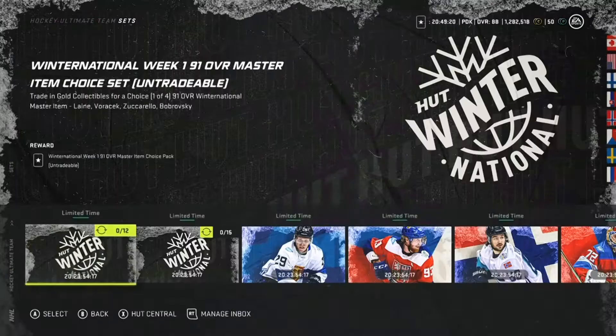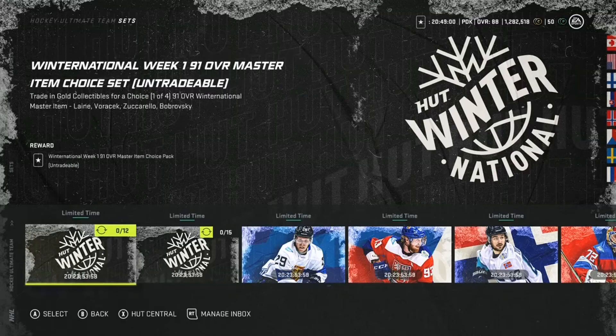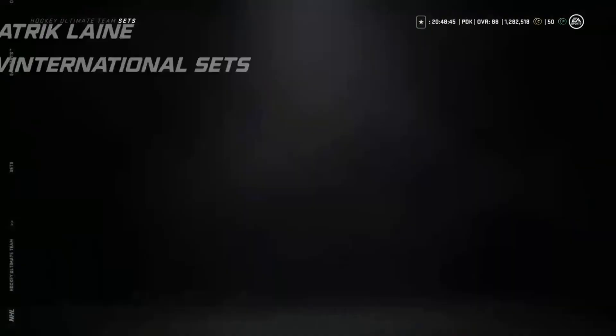Here are all the sets we have. The Week 1 Winter National 91 overall master item choice pack: you trade in 12 gold collectibles and can choose from Laine, Voracek, Zuccarello, or Bobrovksy. We also have the Week 1 random choice pack where you have a chance to get a 92 overall master player — you trade in 15 gold collectibles for two choices.